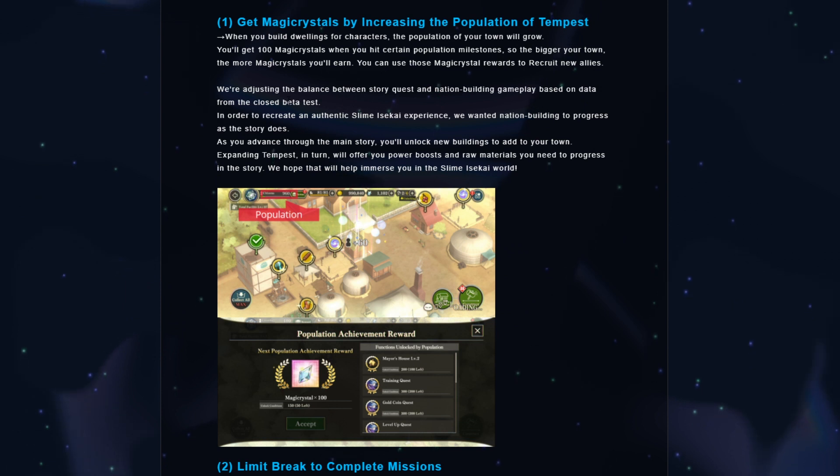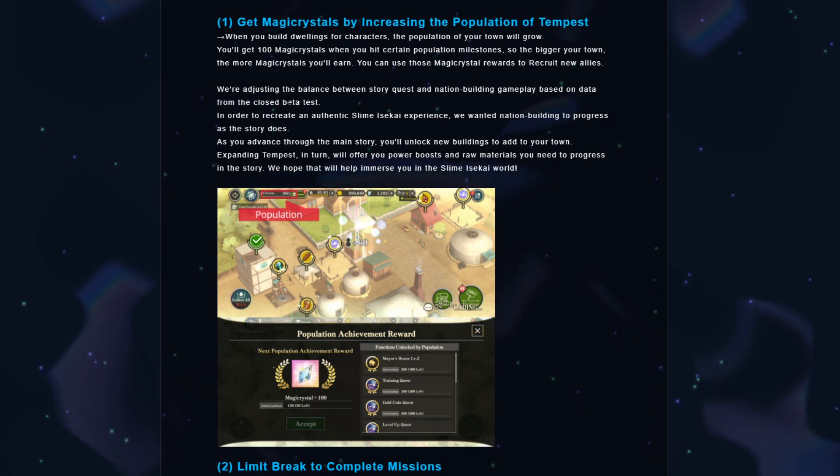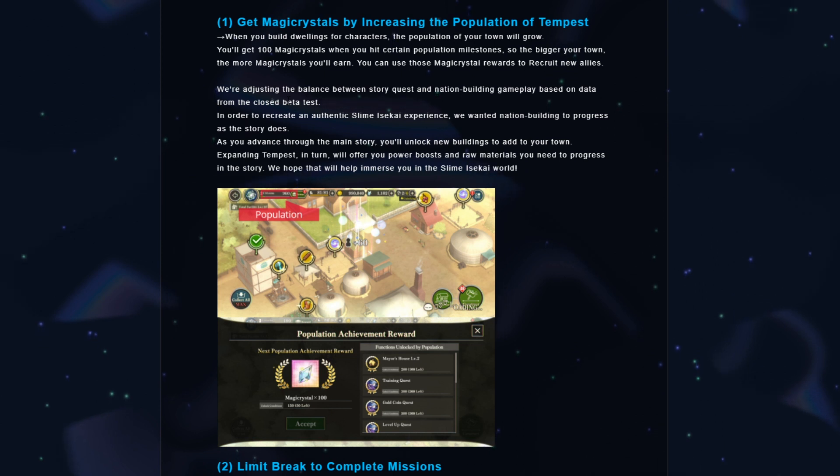So they're adjusting the balance between story quests and nation building gameplay based on data from the close beta test. They actually don't only want us to farm story — which we probably will do more — but they're actually focusing more and more on the actual nation building aspect of the game, which is pretty nice.